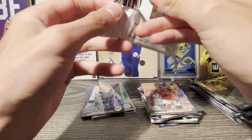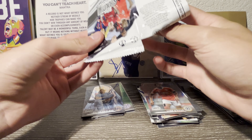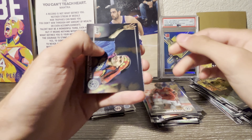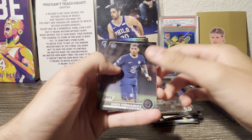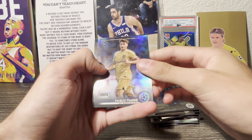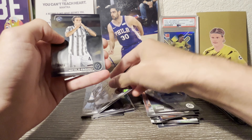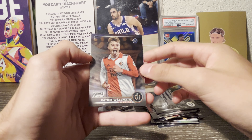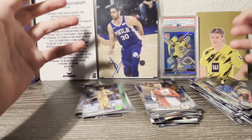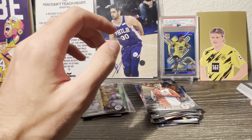Got Mudryk rookie, Martinelli, and Jota — just a plain silver refractor. Camavinga holding up the trophy and then a Harry Kane base card. I do like how they continued with the cool action photos on the base cards this year. Van Basten again in this pack as well.